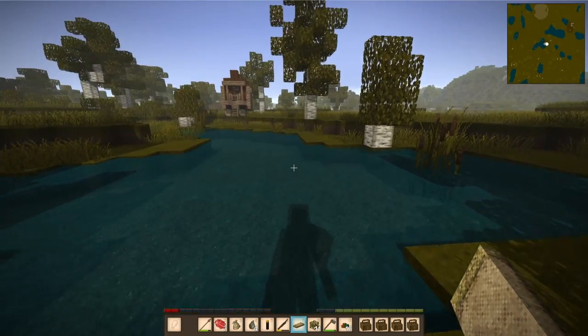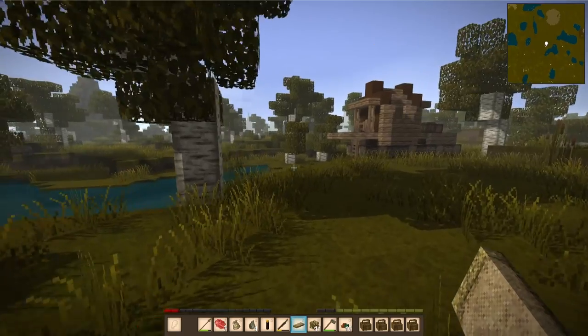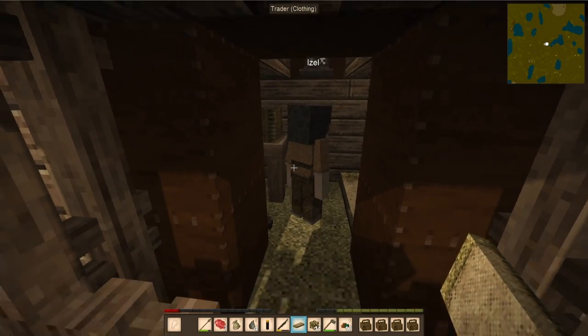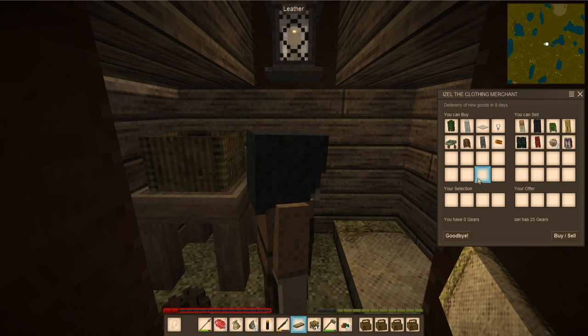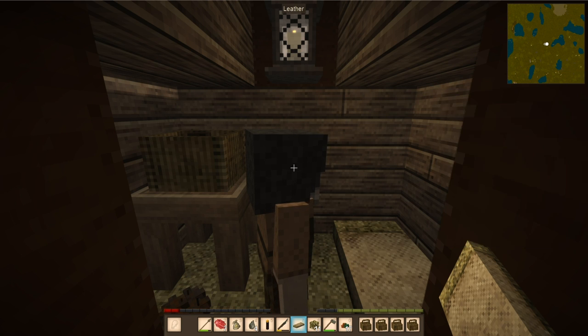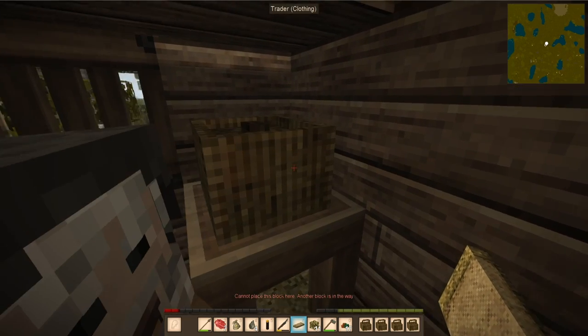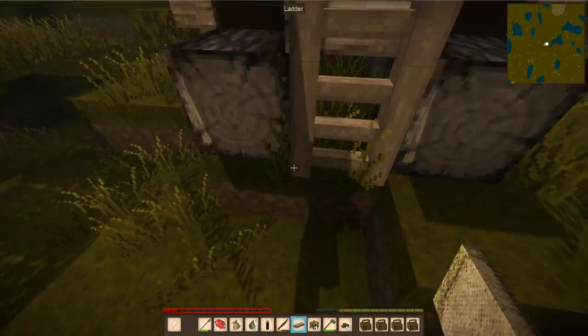Lo and behold, there seems to be a hut here. Could this be a house for us — would we not have to build it on our own? Look at this, it's like a little tree house. Zell — apparently he's a clothing merchant. Delivery of new goods in nine days. He sells all sorts of stuff. Gears look like the form of currency that he goes by. I don't think we have any gears. We can't steal from this guy apparently, but that's kind of cool that there's a trader here — that is really, really cool.